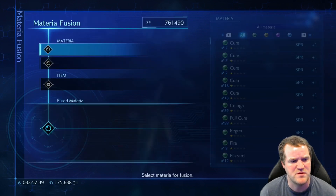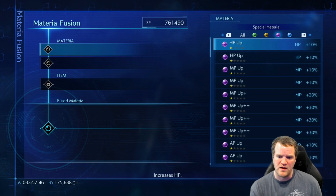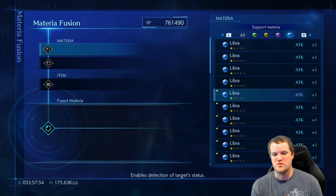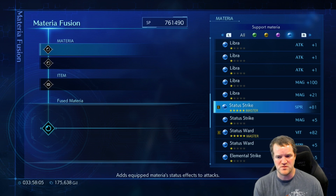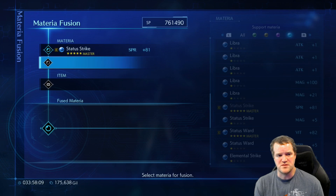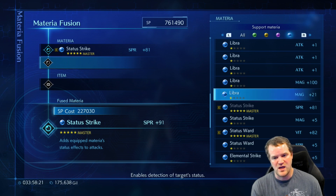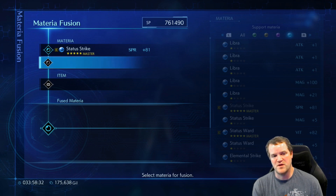A few other notes about materia fusion. I find that late game it's not worth really leveling up materia to fuse. I think it's better to buy certain materia that when mixed with your materia creates what you want to make as your final build. Like if you want status strike as one of your final builds, it's easier just to buy Libra than to continue trying to level up and merge into different materia to get to status strike. Early game, absolutely. But late game, I find it's better just to buy and grind resources and then use the Libra method or other things you can buy or farm and just continue to merge directly.